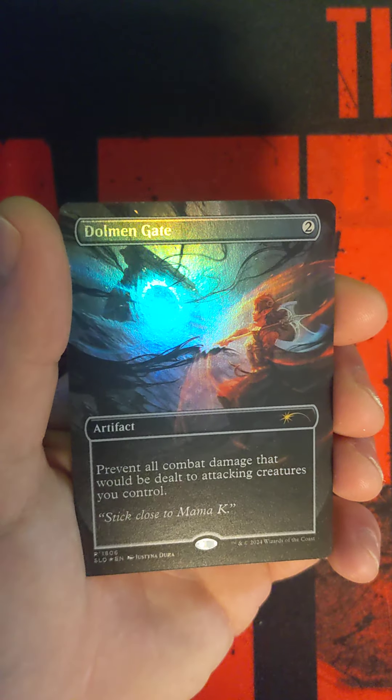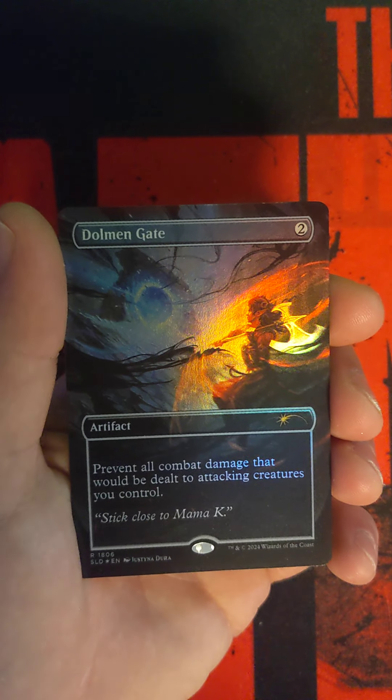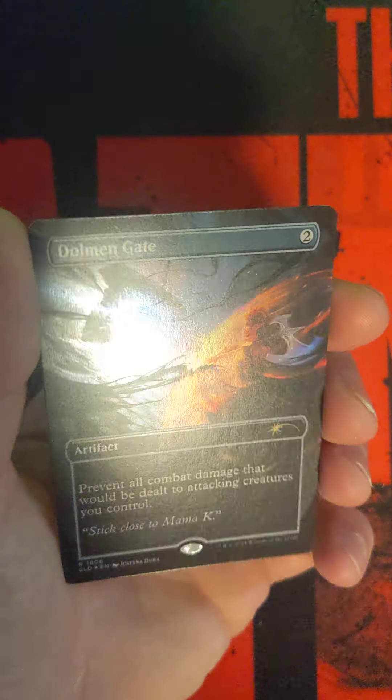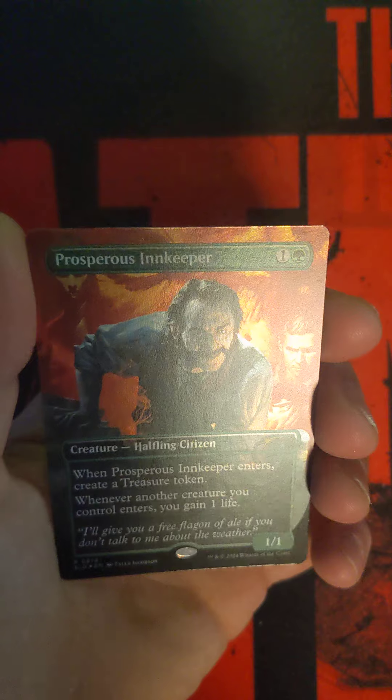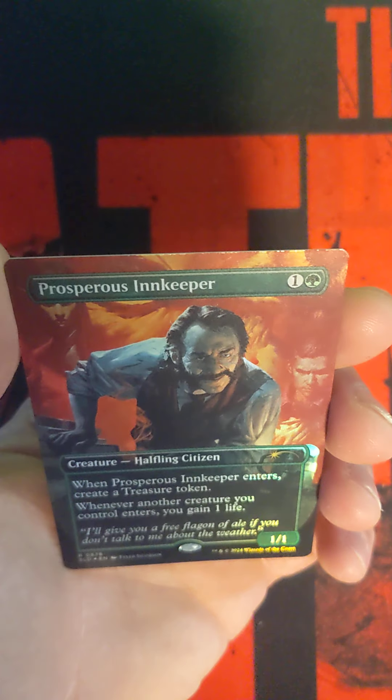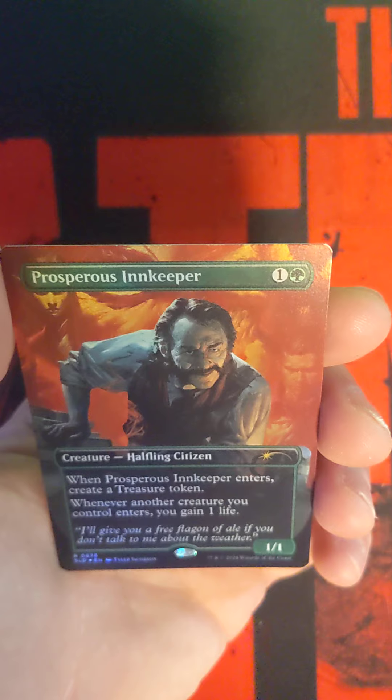And the Dolmen Gate — prevent all combat damage that would be dealt to attacking creatures. I thought that was my card, but this one is Prosperous Innkeeper.